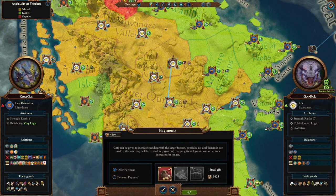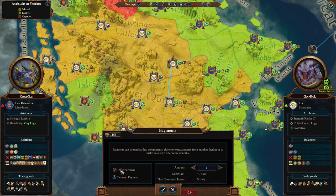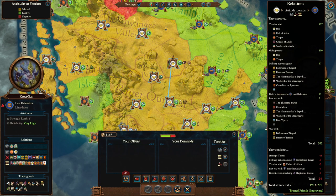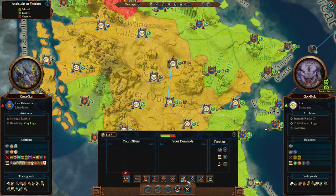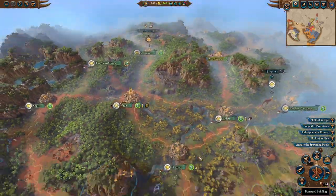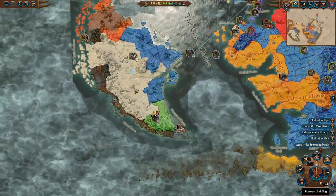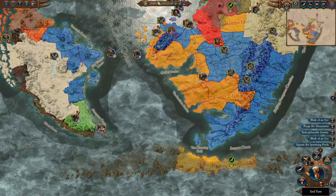I'm going to go ahead and keep gifting him gold in hopes we can get that Confederation. He's got plus 100 opinion of us now because we've given gifts - so that's all looking good. If we can get that Confederation, that goes a long way to gaining a long victory condition here. I think that's it for this turn.